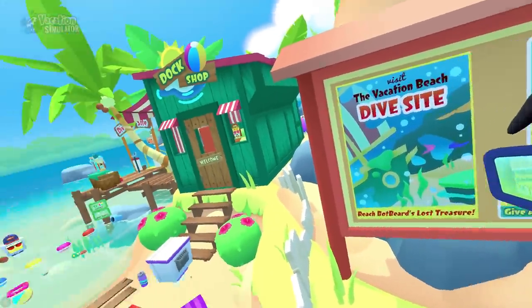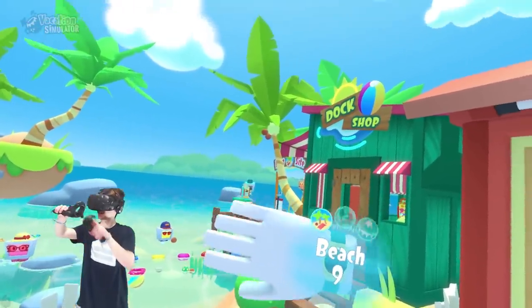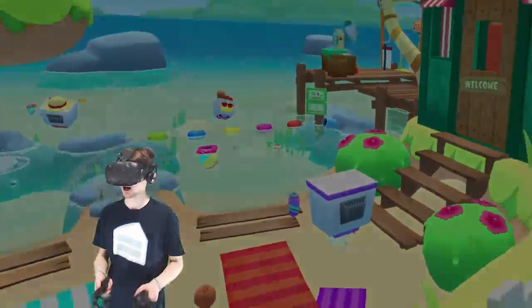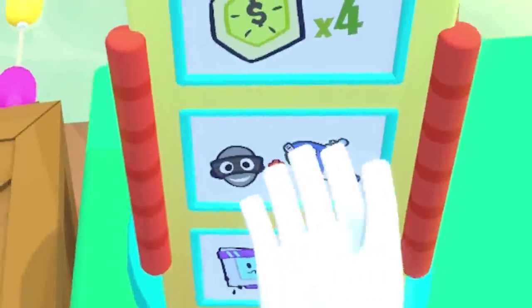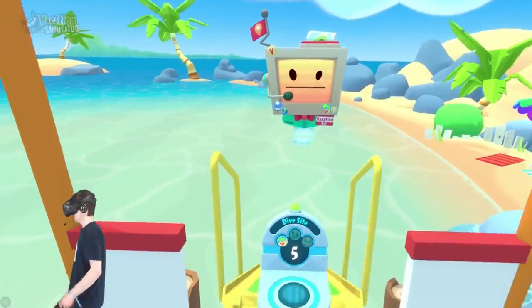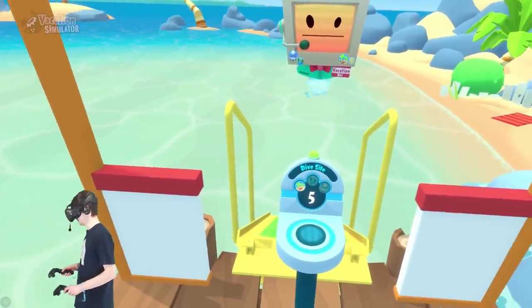Way over there, that's where we're going. I unlocked enough points to go to the dive site. We're going to go underwater and check out some underwater creatures and stuff like that. I think we also need to get a selfie with a whale. Pass accepted — you now have enough memories to access the dive site. Yeah! Paging the self-driving boat.